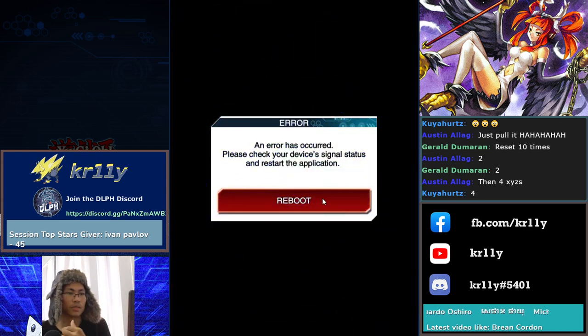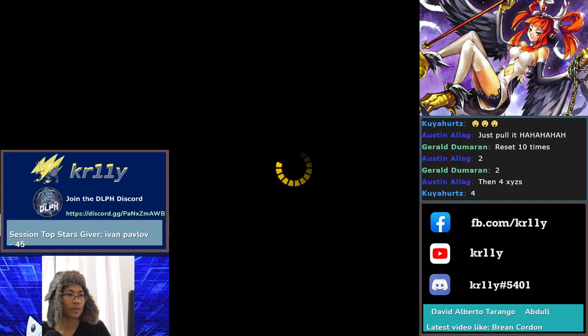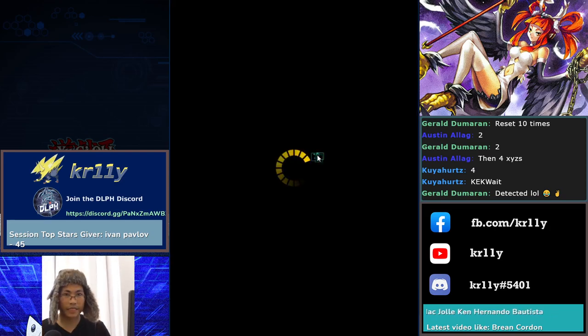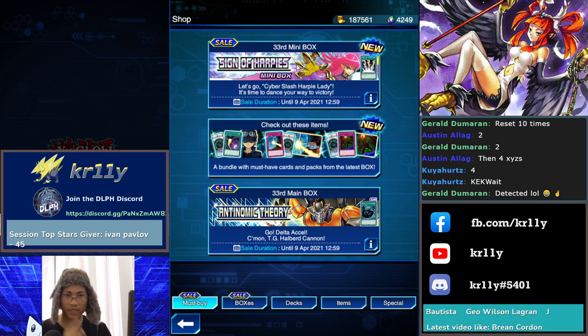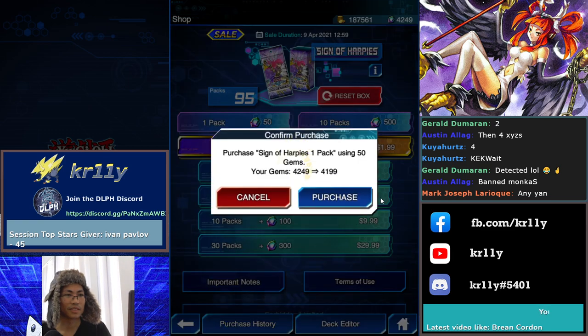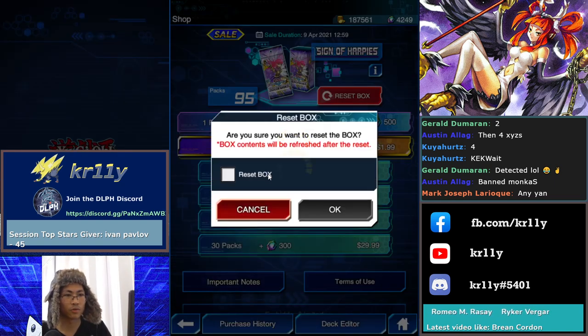Oh shit — they caught me! They caught me cheating the system, man. Am I in trouble? I think they're gonna give me the worst cards possible now. They changed it — oh my god, they detected my location! 'You're cheating the system, you got three Lightning Vortex — that's impossible! You only spent 6k gems and you have three Lightning Vortex?' We got detected!